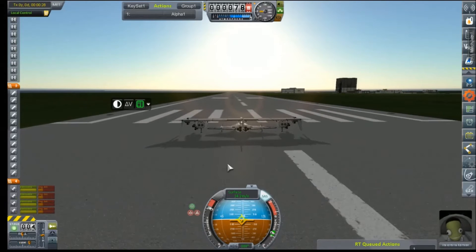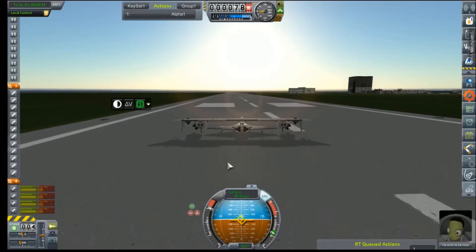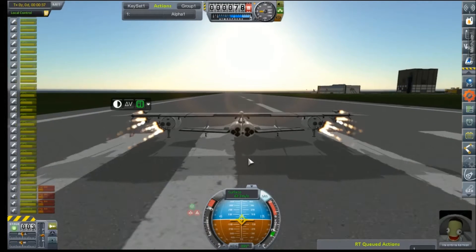So we actually get to lay this thing flat out and see what it will do at some actual speed. I have made one small change to the aircraft, and that is the inclusion of a drogue chute.